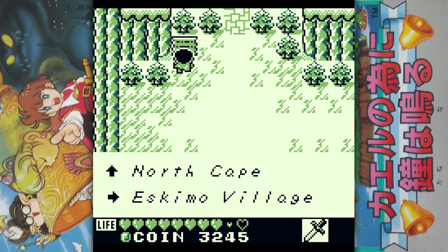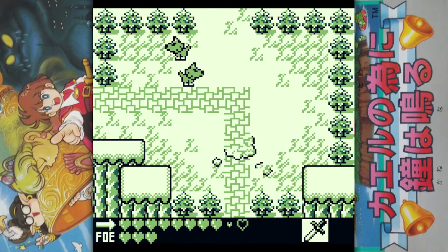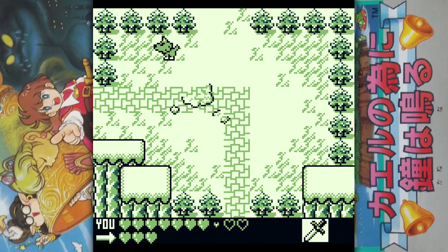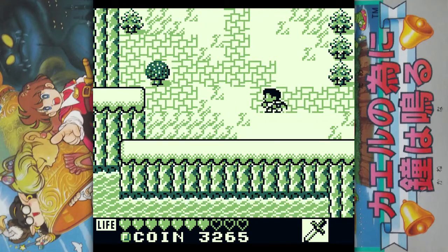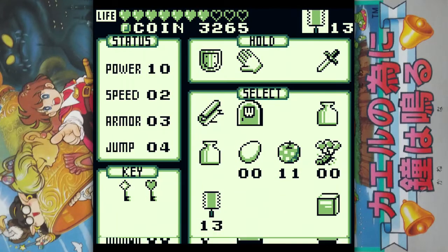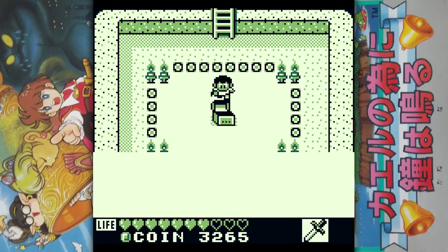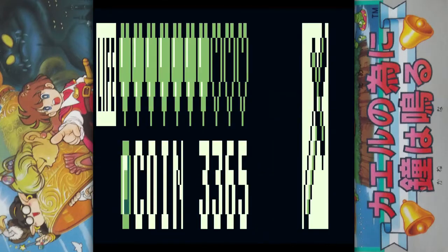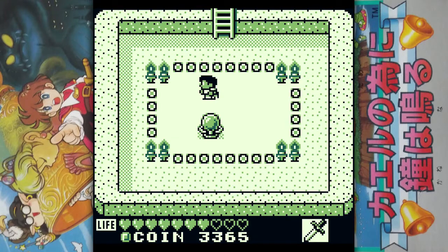What's this? North Cape. Eskimo Village to the right. Well, let's go in the up direction and check out this cape. A tree. Let's grab our Solzal. We should be getting some power-ups, I guess. 100 nuts — that's not a power-up. It seems like they have a lot of little rooms to go into. Oh, it's just healing — not so bad, I guess.